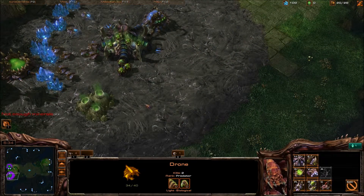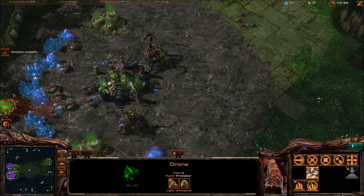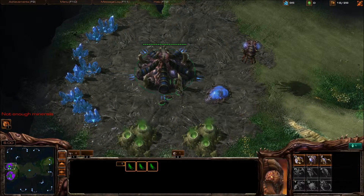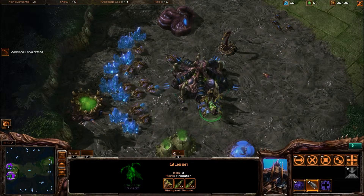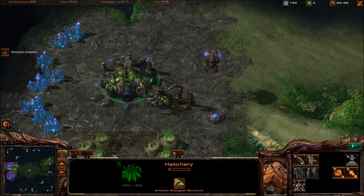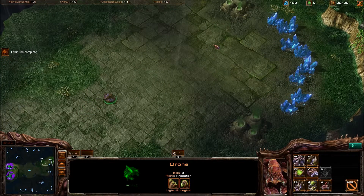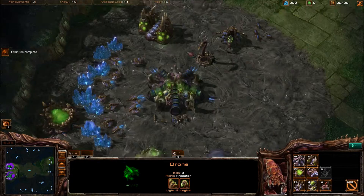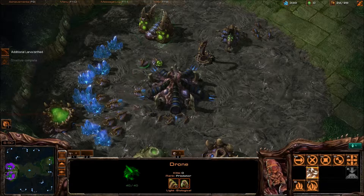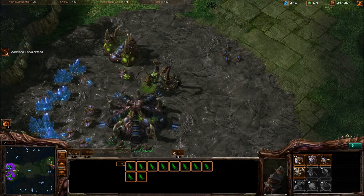I'm going to go ahead and build — we require more minerals, yeah, I know. I'm going to need some gas to do that. My other queen is popping out. Oh, I guess we're not in cross positions. Well, since he thinks I'm here, I'm going to go ahead and keep that drone over there and make that a hatchery. I need to actually mine the gas — it helps to do that. I'm going to go ahead and get the evolution chamber just for good measure. That becomes a hatchery.